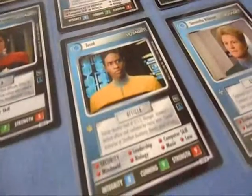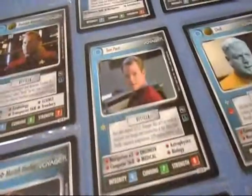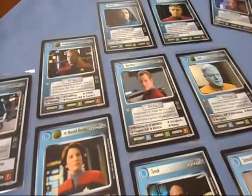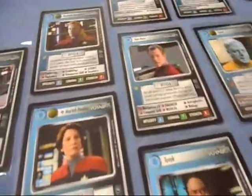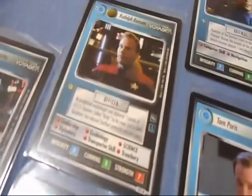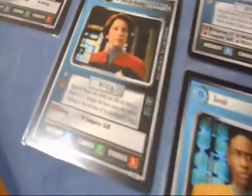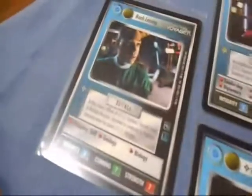The main bridge crew of Voyager notwithstanding — Tuvok, Tom Paris, Harry Kim, Captain Janeway, Chakotay, the Doctor, and all that — you also have excellent secondary characters with great attributes, like Rudolph Ransom from the Equinox, Mariah Henley who has a couple of useful skills and a Maquis icon, and Noah Lessing.